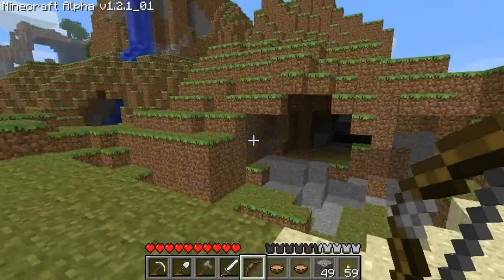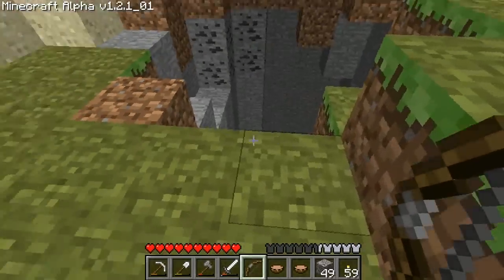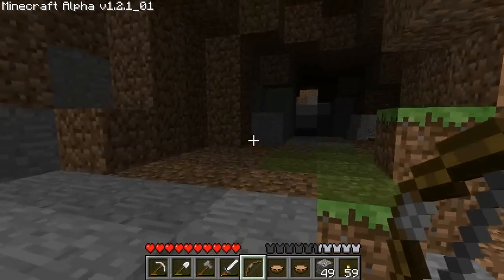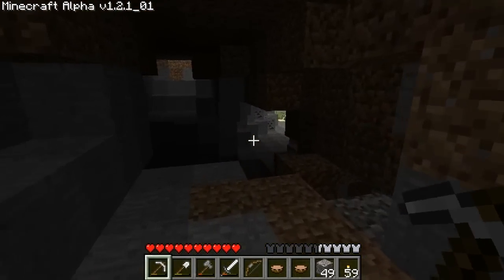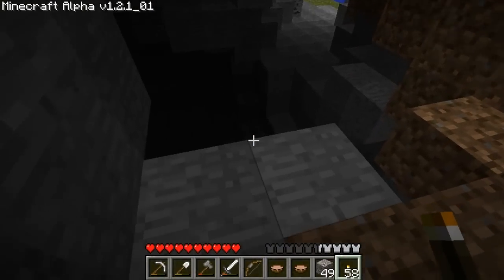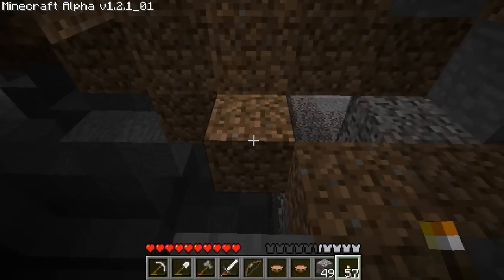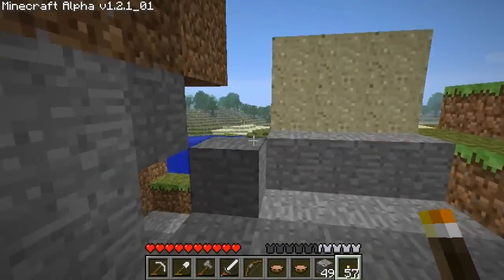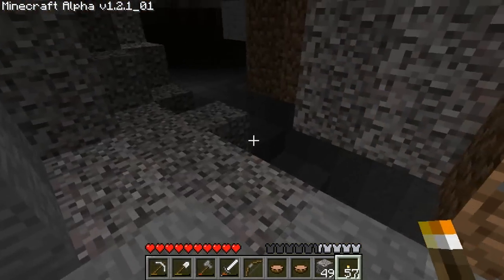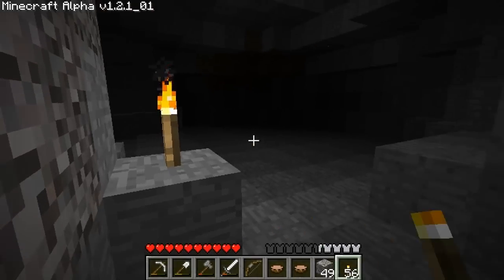That's a pretty good-sized desert. I like it. That's a pretty deep hole — that I don't like. Yeah, that's definitely got a drop to it. That is a big hole. Let's see if we can find a better way in.